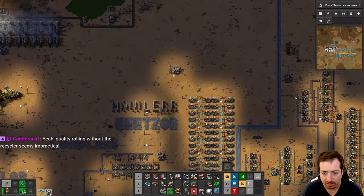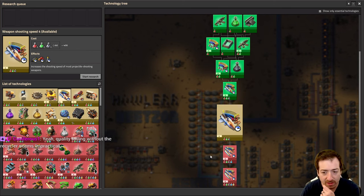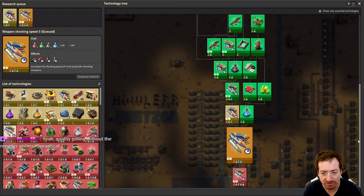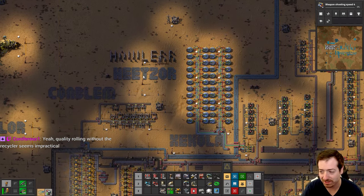Anything else we need to research before we go off on a merry journey? Cannon shell shooting speed - 80% - is also huge. Let's get that done. I was wondering if that was going to be a big percent and it is. That's almost twice as fast.